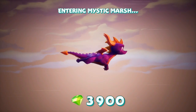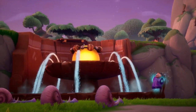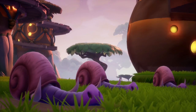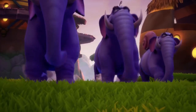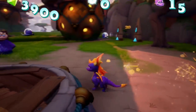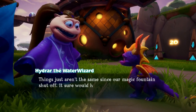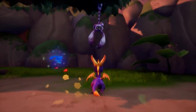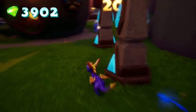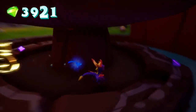Entering Mystic Marsh. Yeah, this is the level I was thinking of. I was trying to remember if it was elephants or if it was rhinos. And I have to charge every single one of the monkeys in this level for the trophy, so that's gonna be fun. How do I charge the monkey? I thought maybe I might need a double jump or a power-up or something to be able to actually get to him. Apparently not.